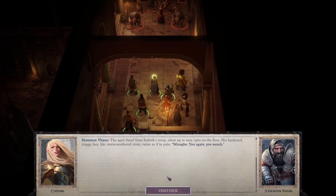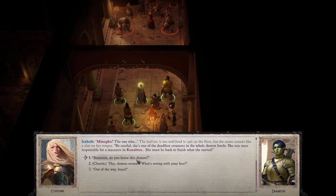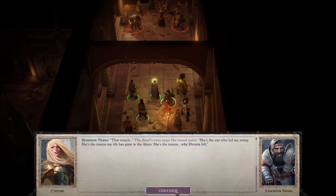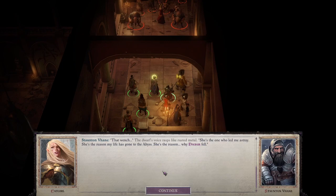'I'll go for you again, you wench!' 'Be careful — she's one of the deadliest creatures in the whole demon horde. She was once responsible for a massacre in Kenabres. She must be back to finish what she started.' 'Staunton, darling — tell them all how close we were.' 'Yeah, that wench — she's the one who led me astray. She's the reason my life has gone to the Abyss.' Basically, she seduced him and he told her state secrets.